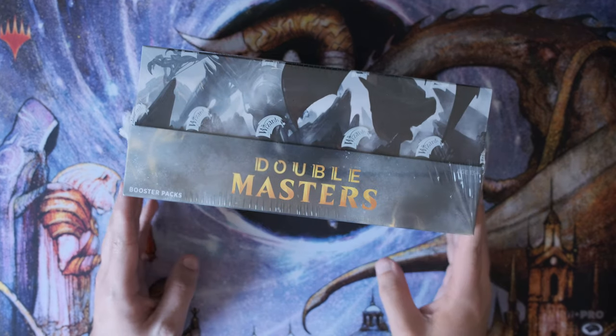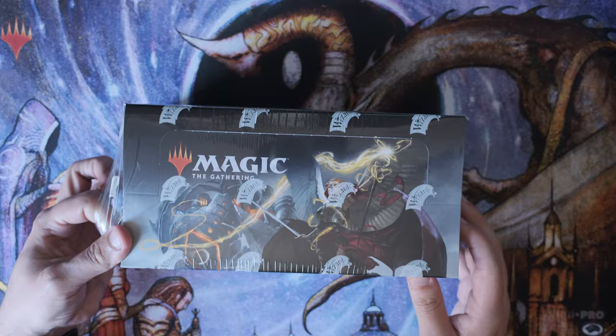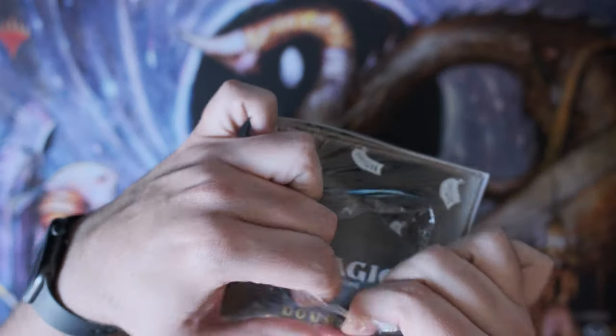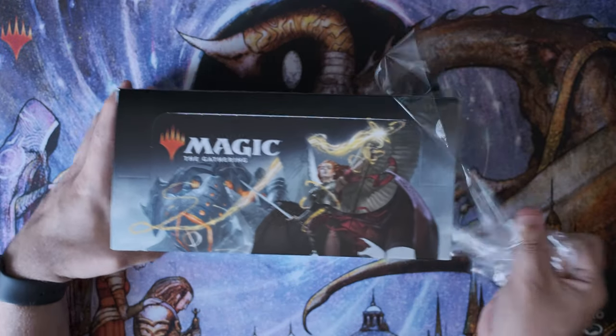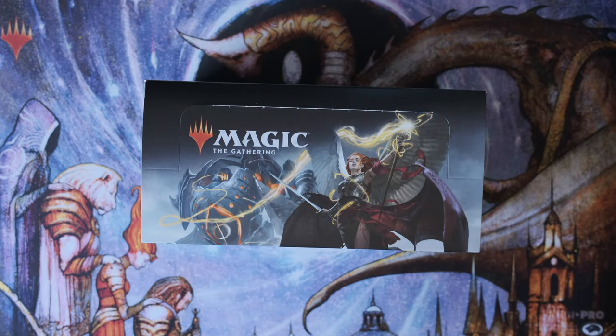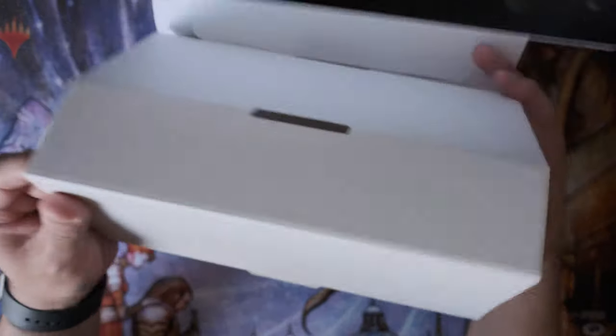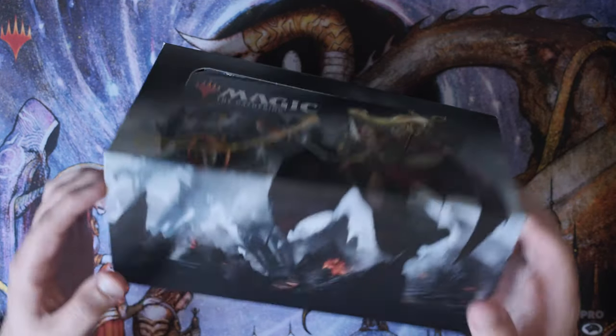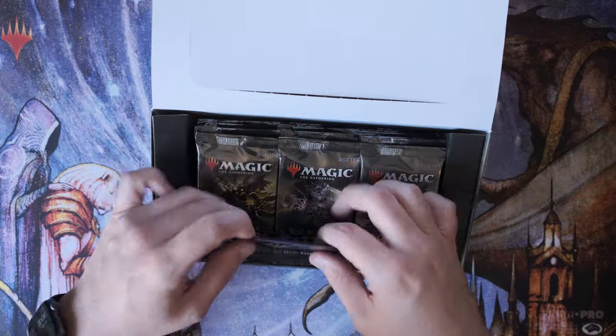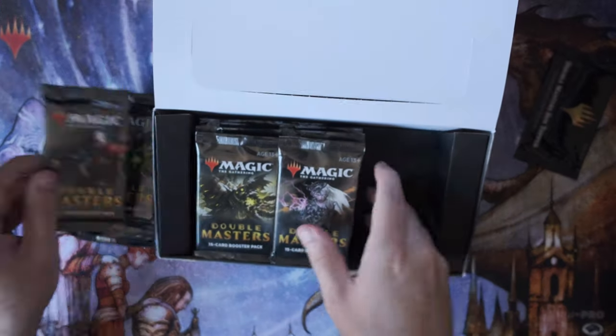Welcome back to the channel. Today we have Double Masters — the non-VIP edition, because I am not a very important person. There is a lot of air in this box, which is kind of a bummer from an environmental perspective. A lot of this is just taking up space and probably going to waste. Let's pop the top — here's a little cardboard structure holder. And there are the fancy box toppers; we'll get to those later.